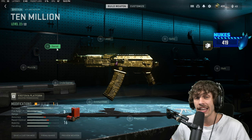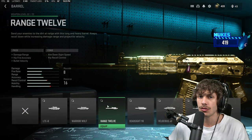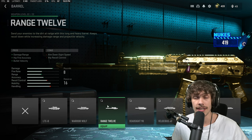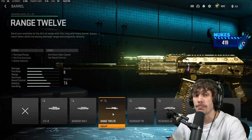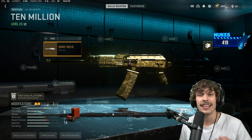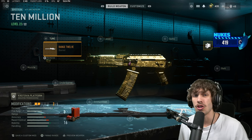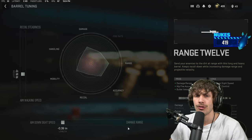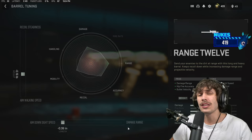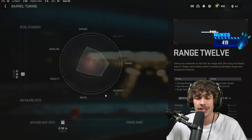Next, go over to the barrel — this is going to severely increase the damage range. This gun is super inconsistent; sometimes at medium range you'll get a one-shot, then sometimes at point-blank you'll get a hip marker. The Range 12 barrel makes it more consistent. It does hurt mobility a lot and slows down ADS the most, but that damage range increase makes it worth it. For tuning, bring up the aim-walking speed and ADS speed rather than pushing damage range further.